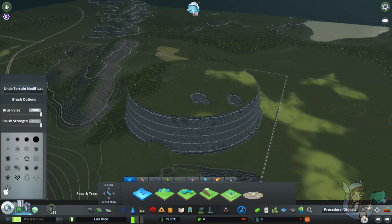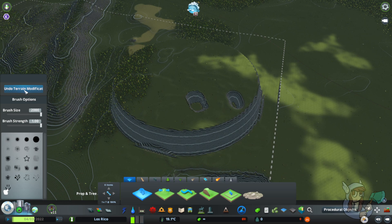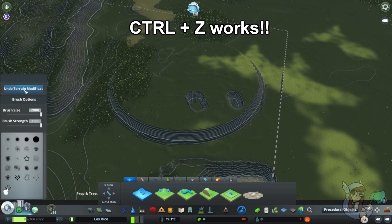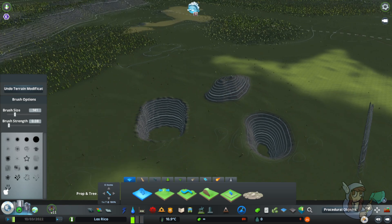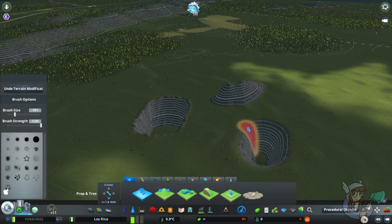There's an undo terrain modification button here — though I'll use Ctrl+Z instead. Use the brush size and brush strength sliders as needed and you'll start getting used to them. My one tip: if I'm using shift terrain to start a mountain range, I honestly start with my brush strength very low, like 0.02 — that gives us something closer to what the vanilla tool does. I rarely even bring it up to one.